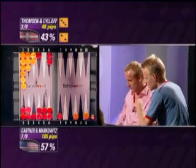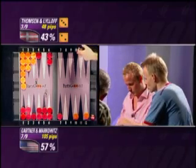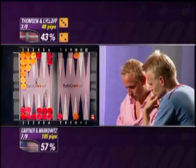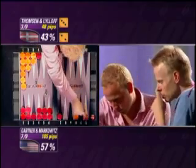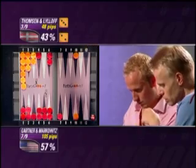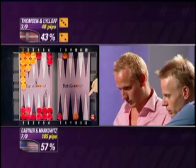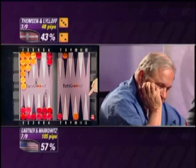And just on this one roll, the match has swung hugely back in the Americans' favor. I thought for a minute the Danes were going to tunnel out of that situation — they had two checkers on the roof, a five-point board, only approximately a 30% chance of entering one checker. They managed to enter both checkers in two rolls, while the Americans stayed on the bar with one checker against the three-point board. Sander isn't just a good player — he's also a good roller.